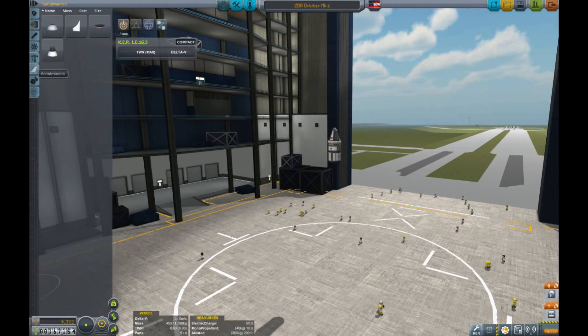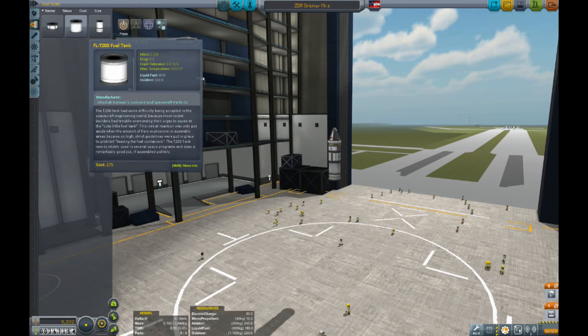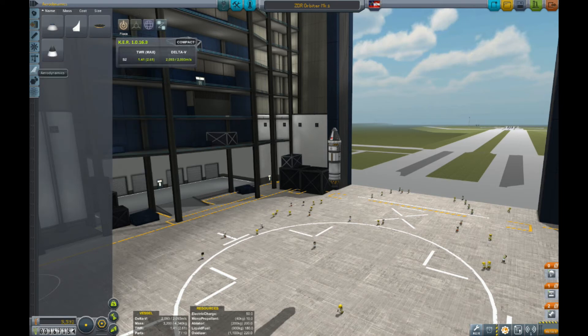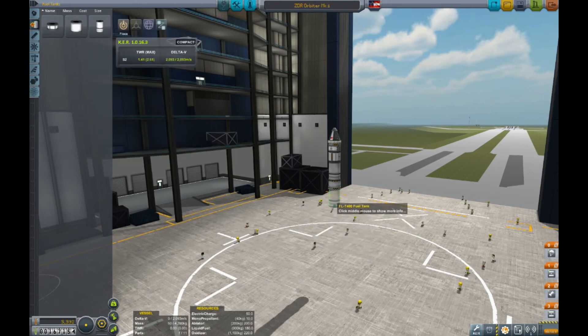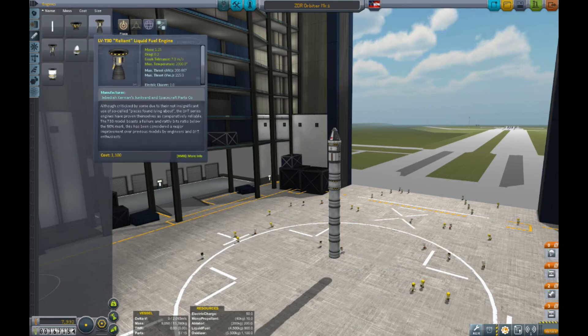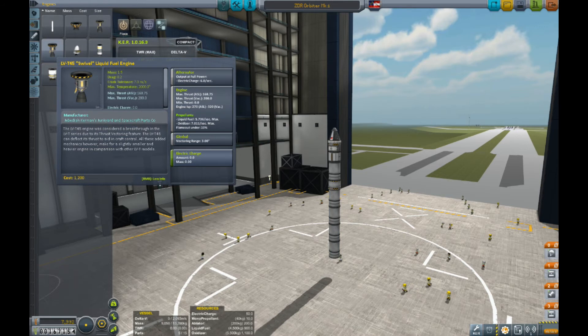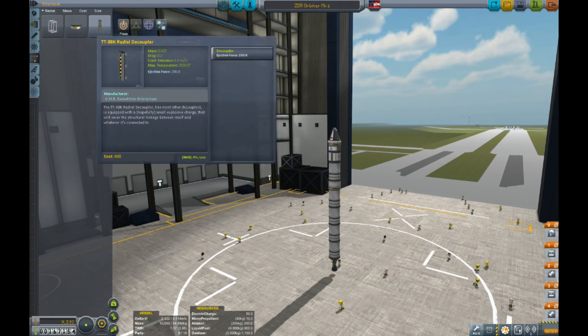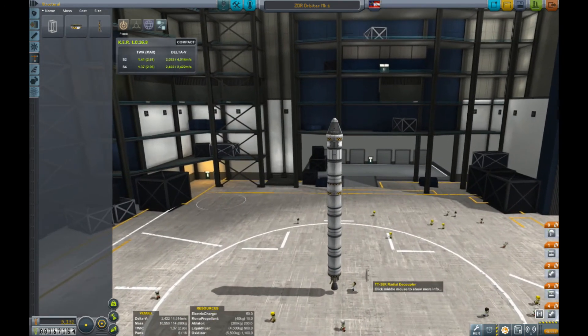I did a lot and things got messed up and I had to re-record. Anyway, this is going to be our Orbiter Mark II — this thing will take us to orbit very easily. It's going to have four medium fuel tanks, the T30 engine with gimbal, and we're going to put some solid rocket boosters on the bottom to help us get into orbit even more.